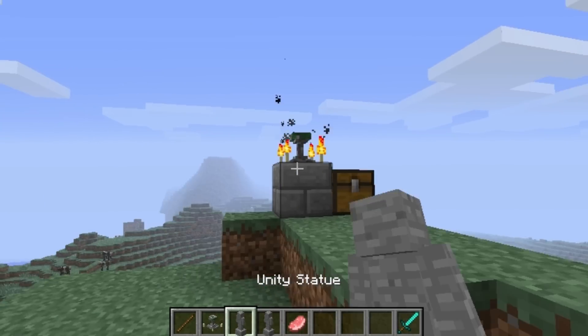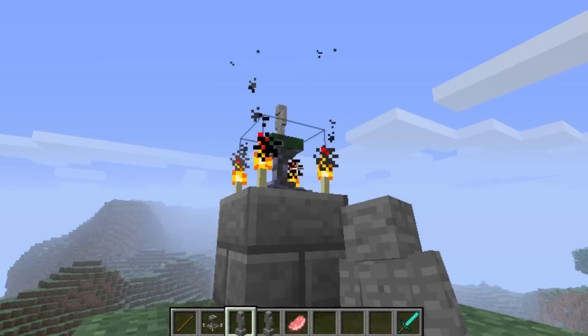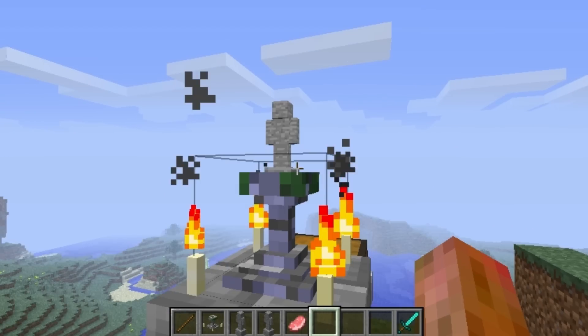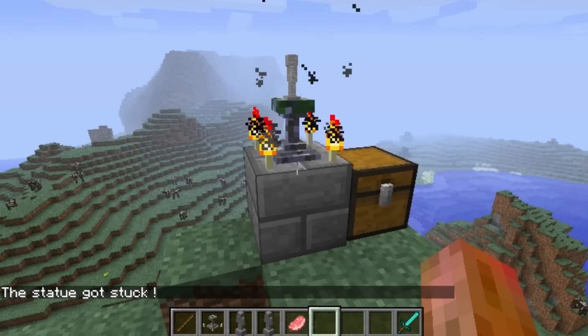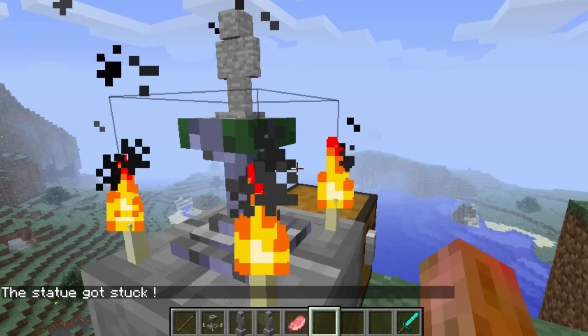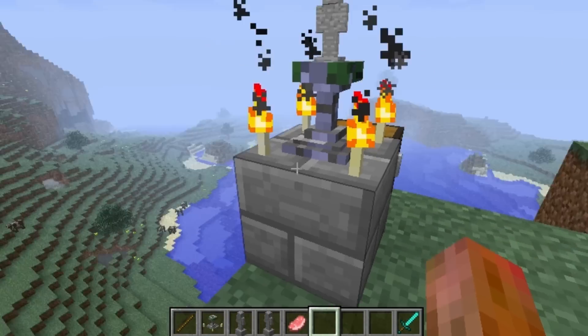To get your buddy, you're going to want to take your Unity Statue and right-click the Unity Shrine. It's going to put your buddy in the shrine, and when you right-click it, it'll say the statue got stuck — so that means you can't take it out. Once it's in there, it's in there. So make sure that you're ready to do what you want to do. It won't get destroyed or anything and it'll be there for as long as you leave it, but I don't think there's really any way to get it out.